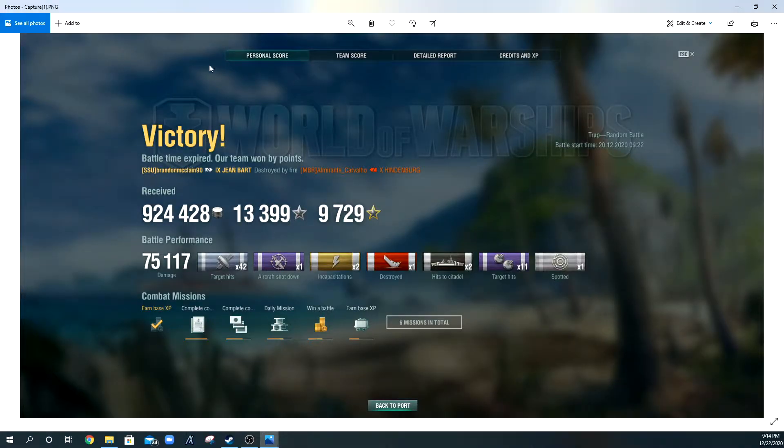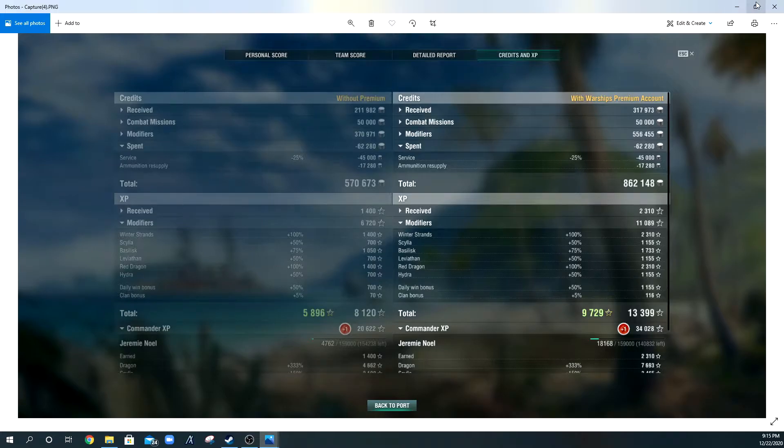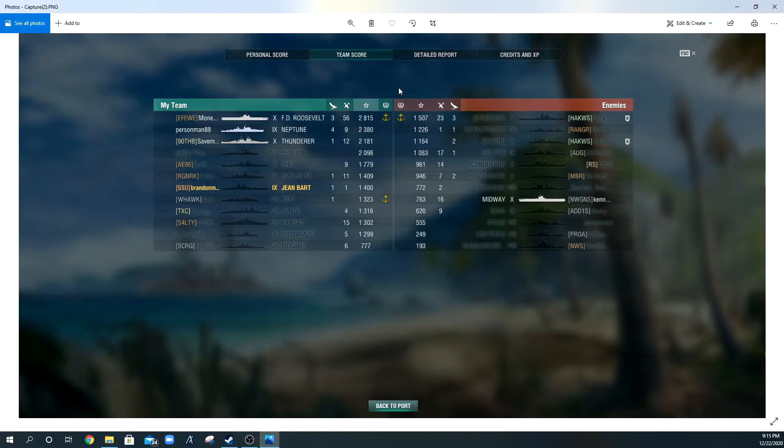Post-battle results — this game wasn't about me, but here are my stats anyway. Most of my damage came from nuking the Massachusetts, and I still made decent credits. The FDR finished with 2,800 XP, 56 aircraft shot down, and three kills. Our Neptune got four kills and 2,300 base XP. The Thunderer had 2,100 XP. Even the Benson that died did fairly well. That Shikishima on the enemy team really wanted that carrier dead. I'm genuinely curious how much potential damage the FDR accumulated — it was an insane game. Hope you guys enjoyed, much appreciated, catch you on the next one, peace out.